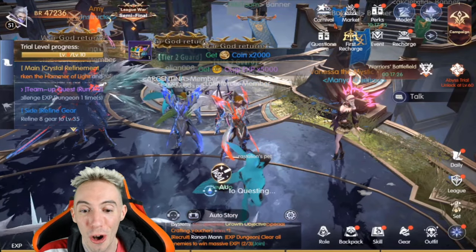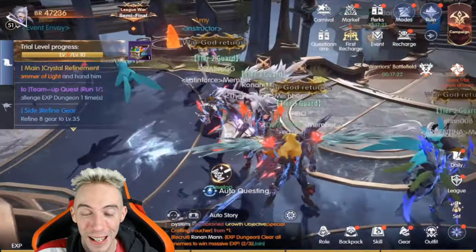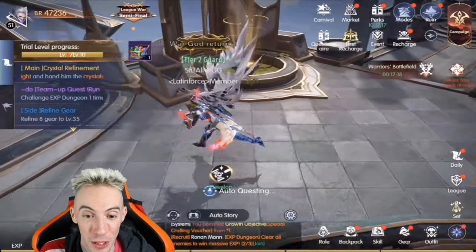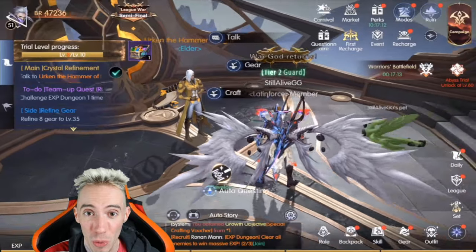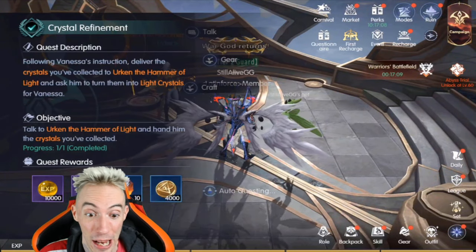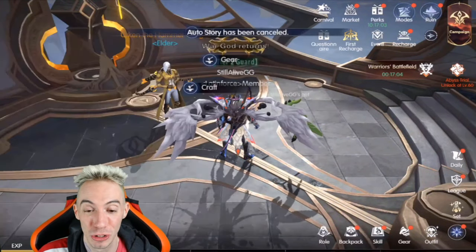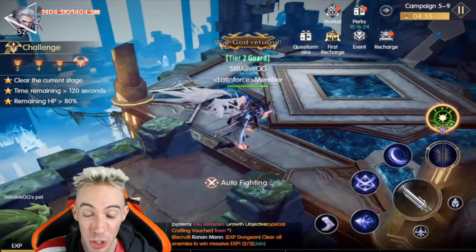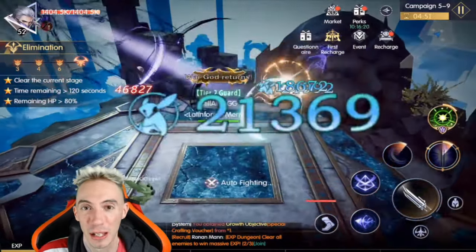Another thing I love about this game is the auto story feature. You push auto story and the game literally does the main story missions for you — it starts them, completes them, claims the rewards, and then starts the next mission. It's very easy. You can literally hit auto story, walk away, come back, and the game will have blown through a majority of the story. Personally, I like that.